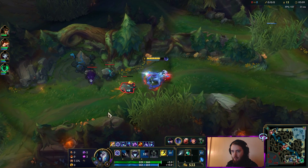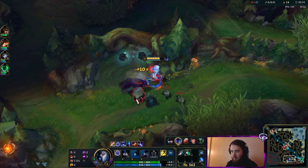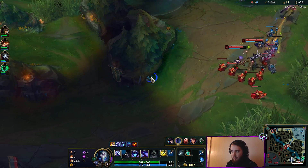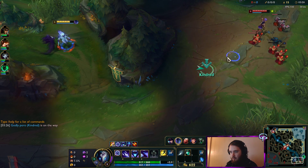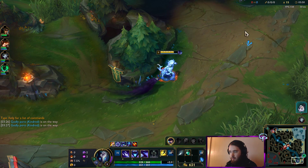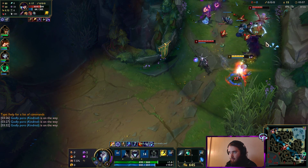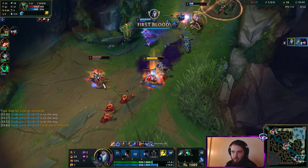Smite that and we'll steal his Krugs. Too bad Krugs aren't worth as much as they used to be to counter-jungle, but they're still really nice to kill. They're still one of the more expensive camps, so it's still good to counter-jungle them. They're bottling at all three first. I don't know if they noticed me coming up behind or not.